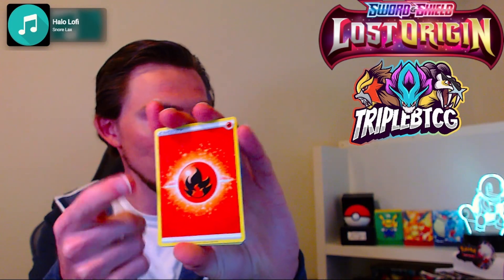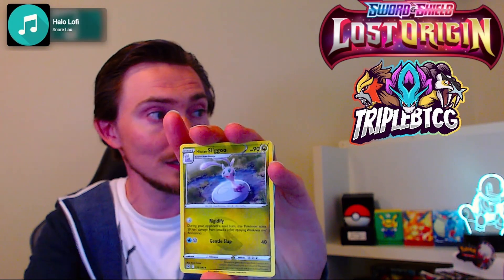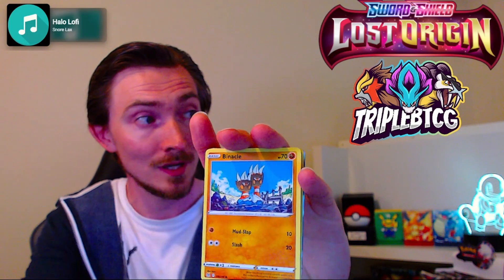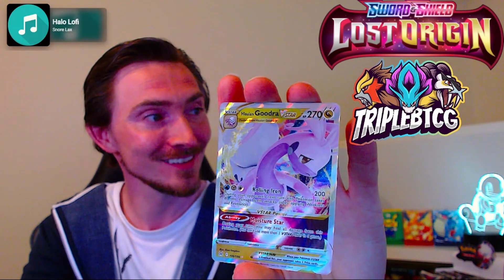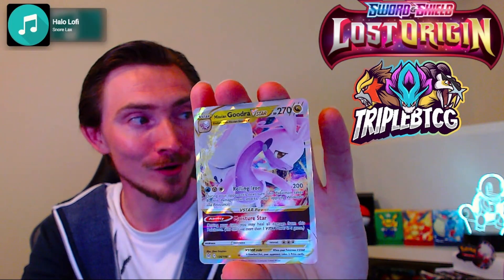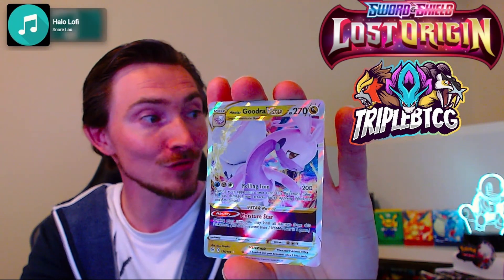Okay, here we go. Fire energy. Mindshow, Lady, Ligun, Litleo, Gastly, Ducklett, Zorua, Binnacle, another Binnacle, and Goomy. Then Goudre V-Star — Water, Steel, Colorless, 200 damage. During your opponent's next turn, this Pokemon takes 80 less damage from attacks. Has the V-Star power ability Moisture Star: once per game, during your turn, you may heal all damage from this Pokemon.